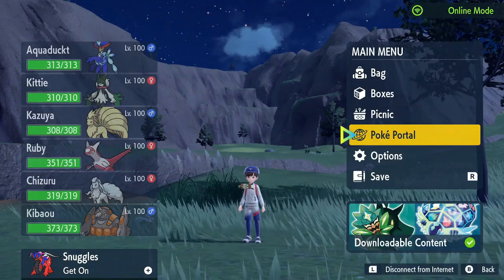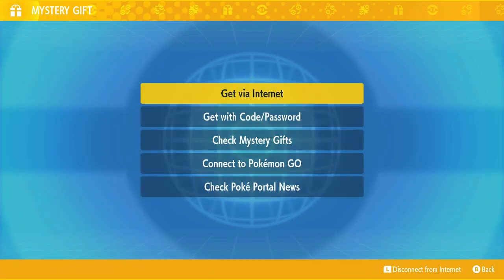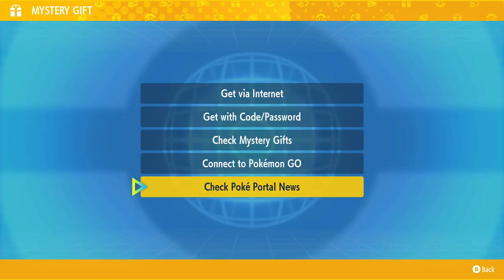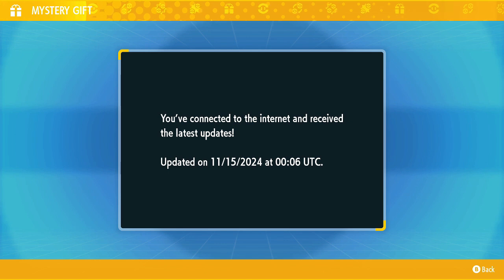All we need to do is press the X button to open our menu, and then press the L button to connect to the internet. Then we need to go back onto the menu and go to the Poke Portal, and then go onto Mystery Gift and check the Poke Portal news.